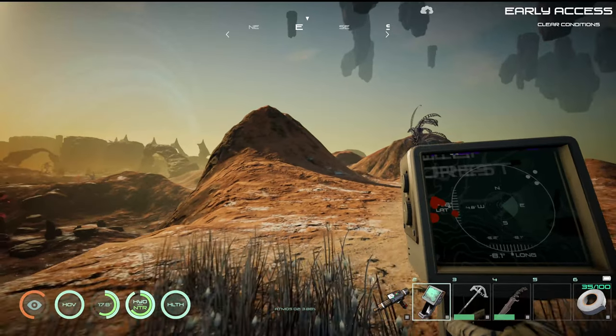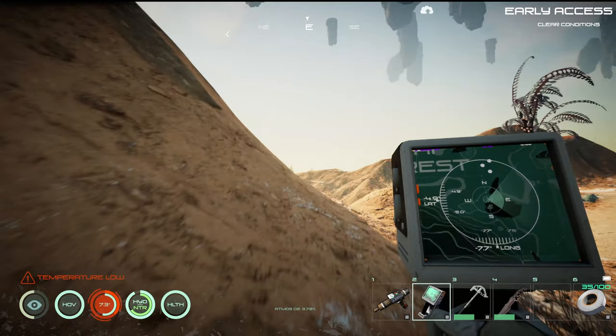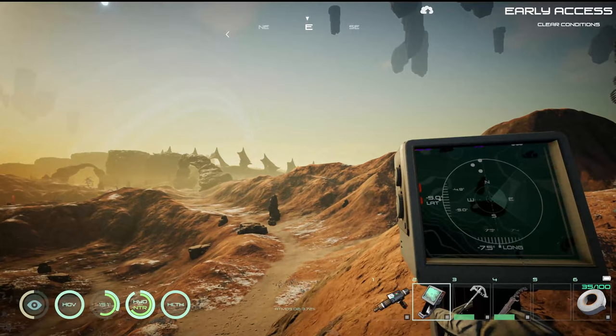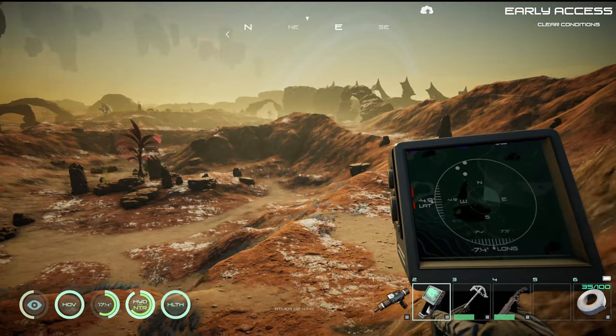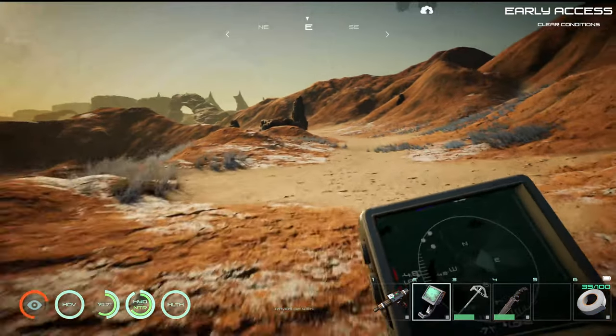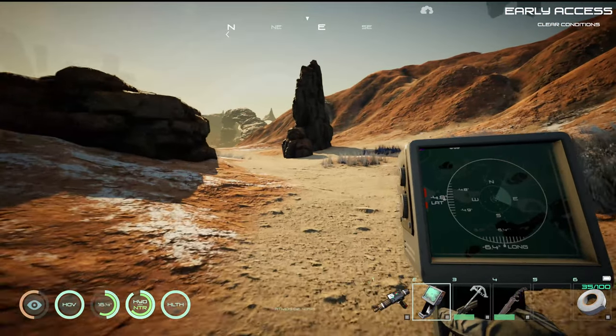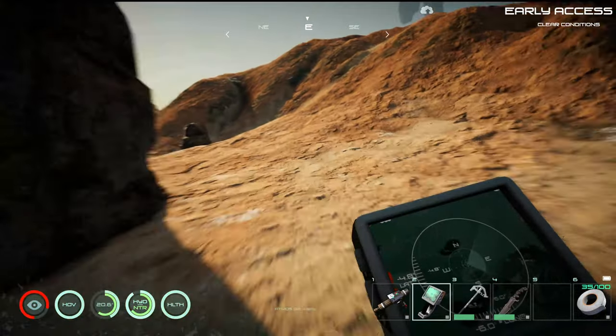We need some more iron because we are looking to build our facility for building a ship, because we want to try to get out of the atmosphere. We do have a lot of gas canisters on us, so if we come across a gas fence, we will be able to grab that.